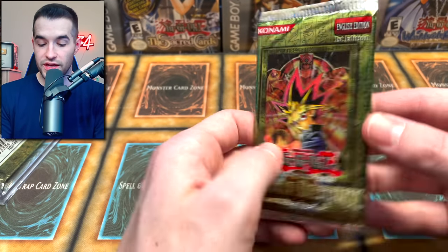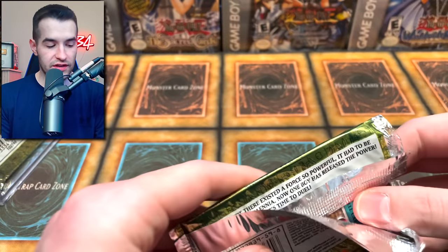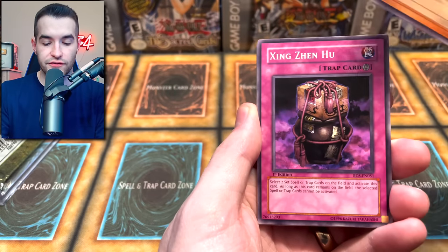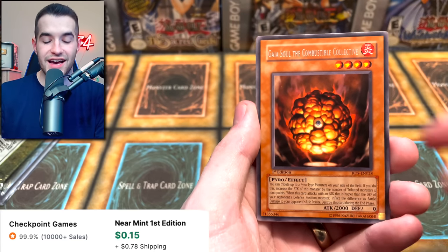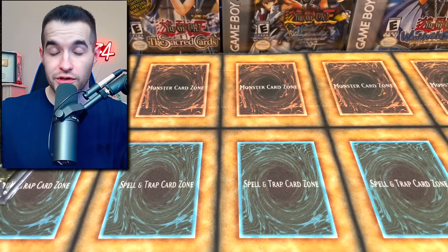Rise of Destiny, First Edition. Last time we opened this, we got Machine Dupe Ultimate Rare, so I'd be down to do that again. I also have a booster box of this available on my website, rexin34.com. Harpies — we got a Raging Flame Sprite. Zing Zin Hu. Mirage Dragon. Can we pull an Ultimate Rare? Gaius Soul, the Combustible Collectible — not D-Koichi, but Koichi, the one you don't want.